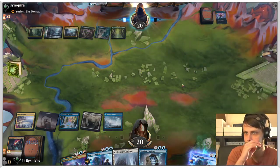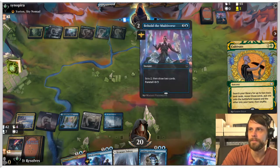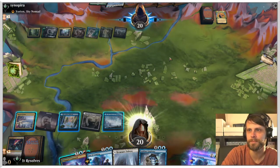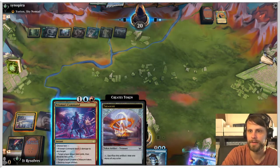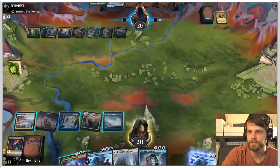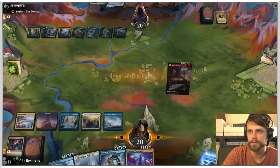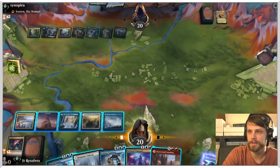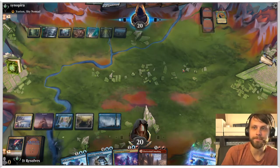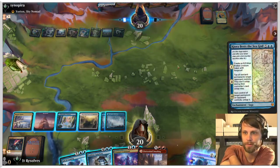I guarantee you they have a kill spell for this — and there is that kill spell. Totally fine. Let's play the land. We could Rip Apart the Wolfwillow Haven — is that something we're interested in doing? I think maybe so. Let's just go ahead and get rid of it. We still get to leave up the counter, so it's okay. It just gets something off the field on their side. The key here is that they haven't been able to capitalize on the Yorion. They may be able to get something really big down here, but we've got quite a bit of interaction right now that should be able to deal with it.